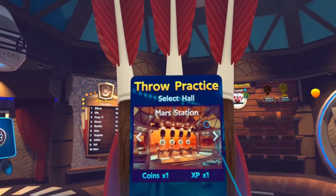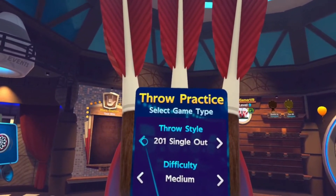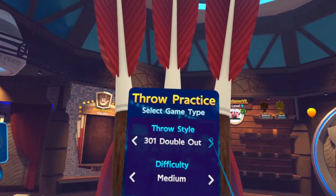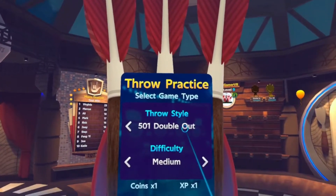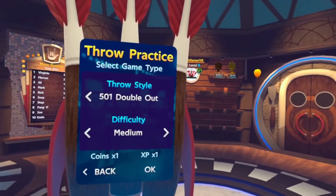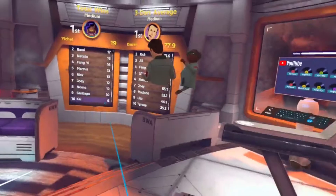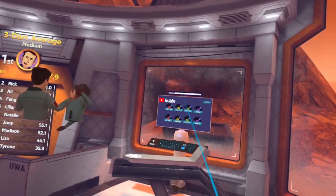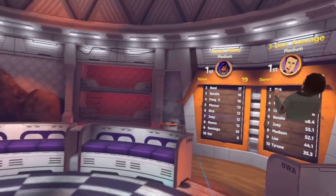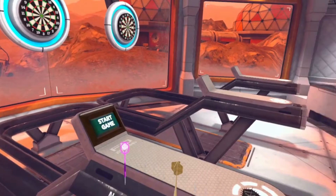You can unlock more environments the further you go — there's the pub, Mars, and Las Vegas. There are loads of game modes too: 101, 201, and 301 single out, and 501 double out which is like proper dart rules, plus some easier games as well. This is full multiplayer so you can jump in with your friends. There's also a jukebox in the lobby which is pretty cool — I've got it off to avoid copyright strikes, but you can put on music in the background.